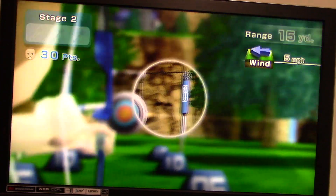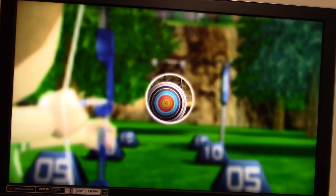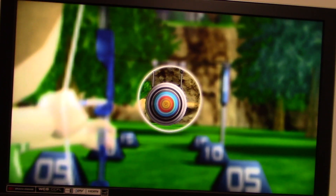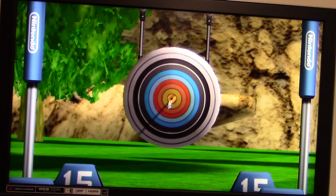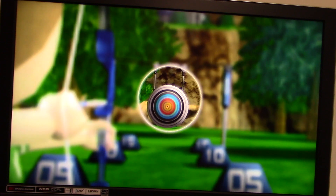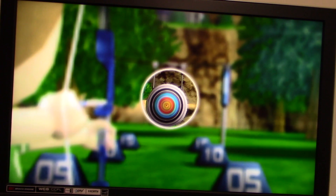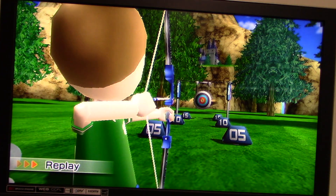Let's head to stage 2, and this time there's 5 miles per hour of wind. The longer you hold down the Z button, the smaller the cursor gets on screen. Sometimes it's actually a good advantage to wait a little bit for the cursor to get smaller, because it gives you a better time to shoot — the better the cursor, the better your chances of hitting the target in the center. Another 10 just like that.